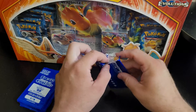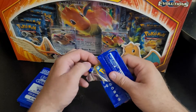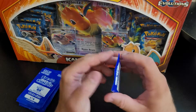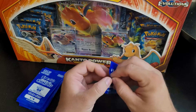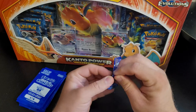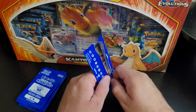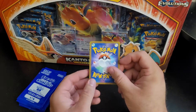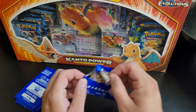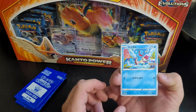We got our first double-up — Bulbasaur. It's all right, we still got plenty of chances. And Charmander! We got all three starters — we're on a roll now! Keep it going. And Squirtle again — we got another double-up.